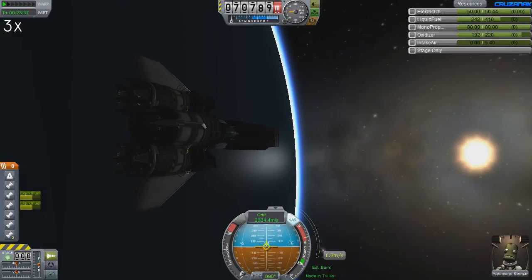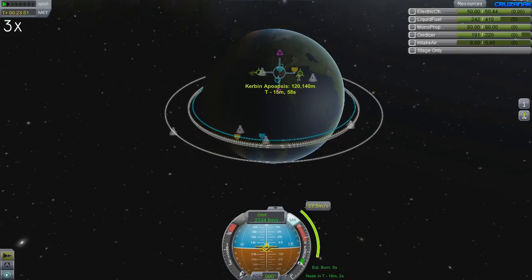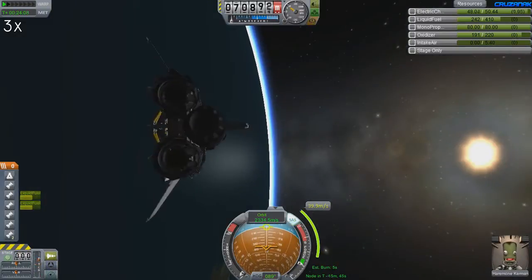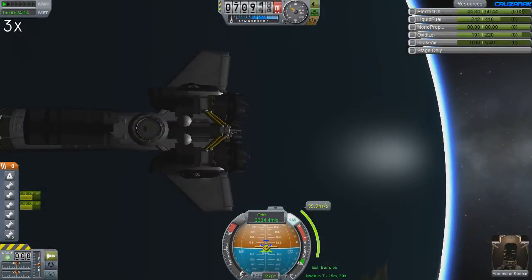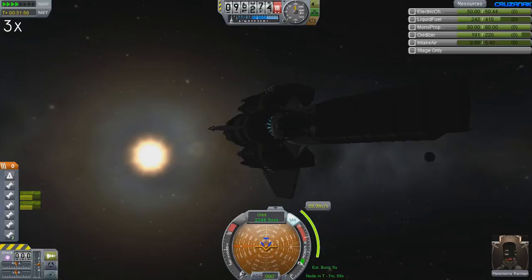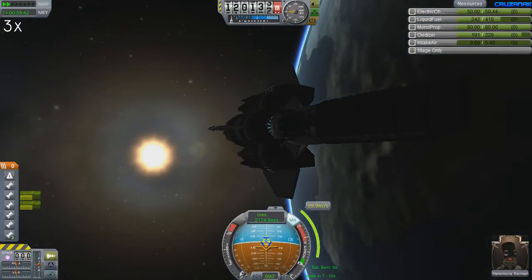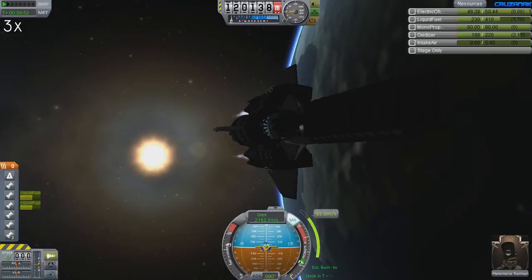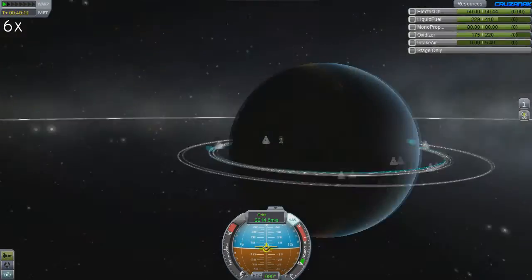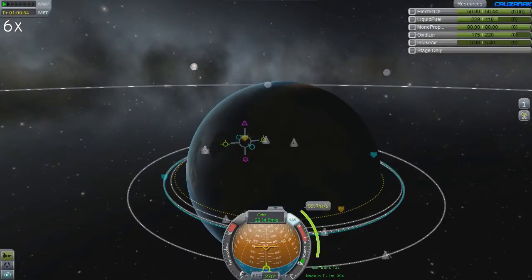We're getting to the point where I would usually start an SSI certification run. For certification, you have to undock from a station at 120 kilometers up, land down at KSC, take off, and return to the station at 120 kilometer orbit — all without refueling. Here I'm going to be doing the same thing except without a station, because I don't want to deal with all that part lag. All the essentials are there minus the docking and rendezvous, which fuel-wise is the same as long as I circularize at 120 kilometers. Since I just finished climbing up to 120 kilometers I'm actually gimping myself quite a bit, but there's plenty of fuel left to complete the certification plus a little extra.